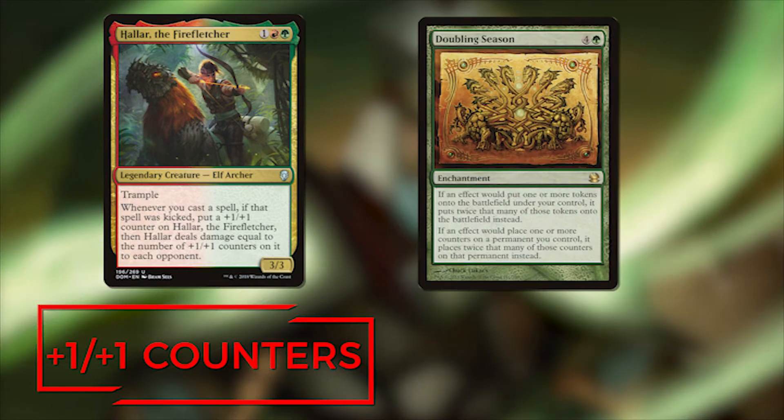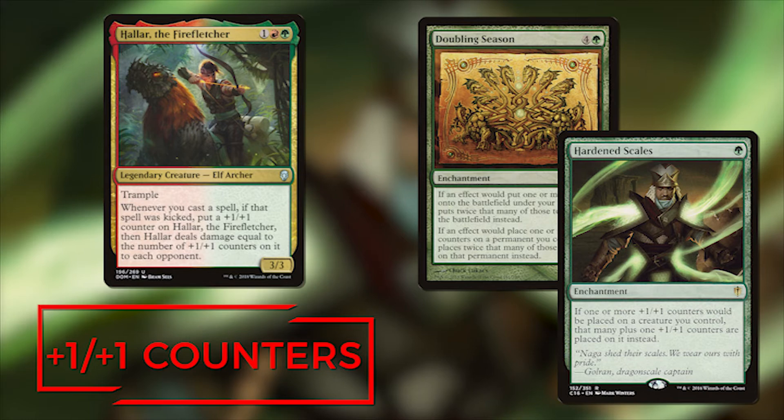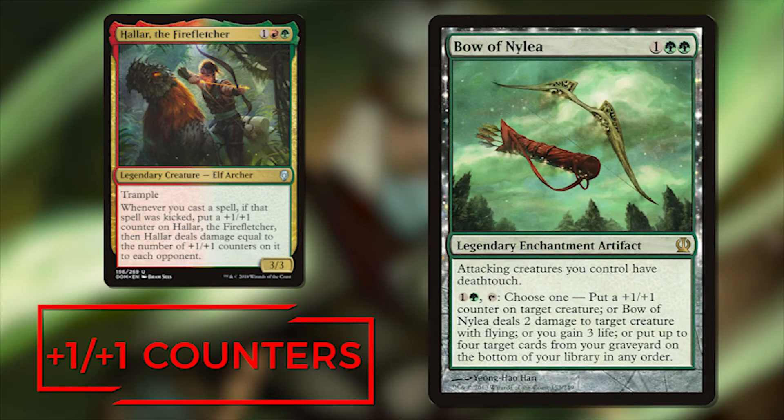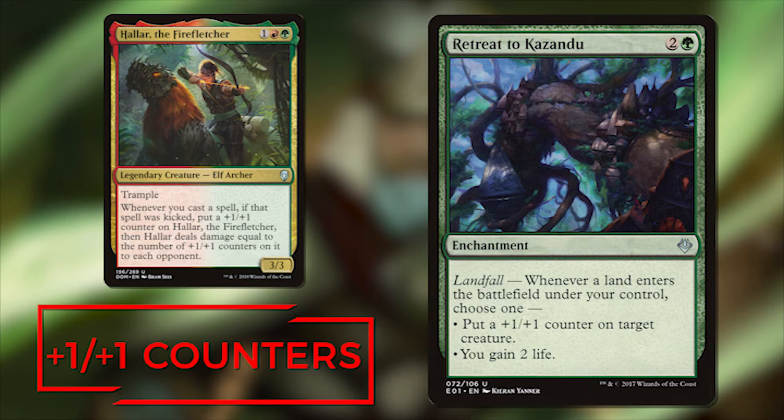We start out with Doubling Season and Hardened Scales — these are just the obligatory +1/+1 counter includes in every deck that cares about this. They're really the best options for counters in green. Next we have Verdurous Gearhulk, which is a great creature that gives us a lot of counters for only five mana. Bow of Nylea gives us a lot of utility — it puts counters on Halar and gives all of our creatures deathtouch, which will make our opponents think twice before they attack into you. Retreat to Kazandu is a great include as well — it gets you a +1/+1 counter on every land drop, and being in green, we're going to have a lot of land drops.